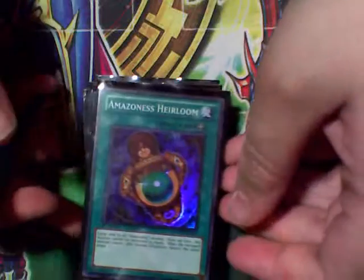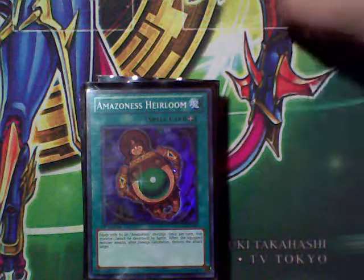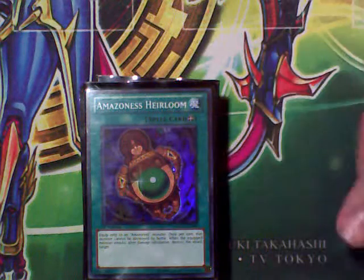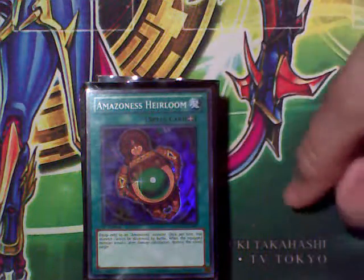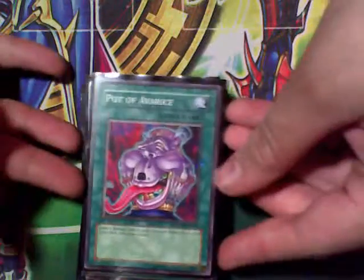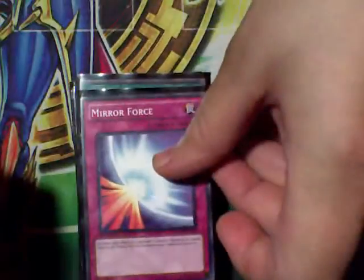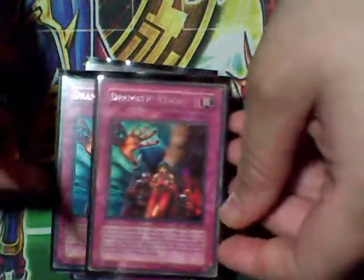One Dark Hole. I just took one because I built this deck at the last minute, but it's running a lot smoother. One Reinforcement of the Army. One Amazoness Spellcaster — as you notice it's the custom one I did with the Amazoness shamanism on it instead of the regular spellcaster, because it's the same person, just this is a full body version.